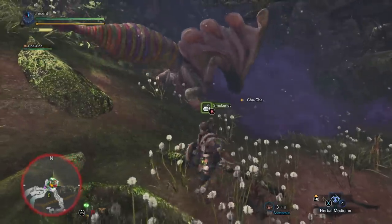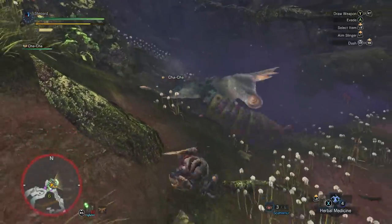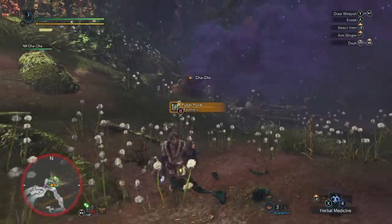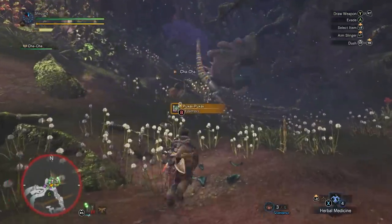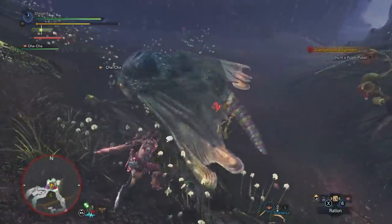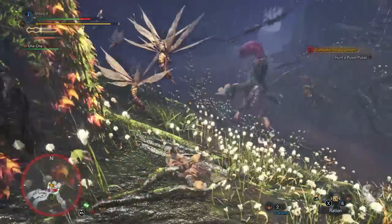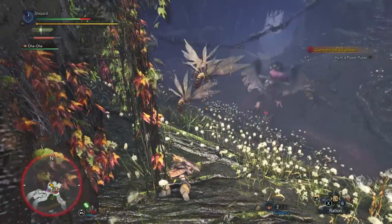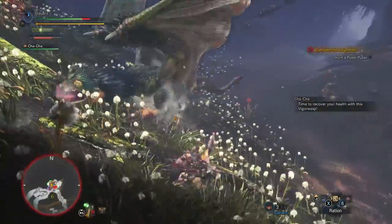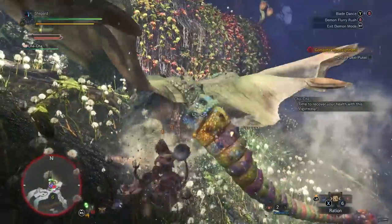Be careful, though. If he finishes eating, he'll have way stronger abilities. Sometimes Pookie will attack from side to side with his tongue. It does big damage and will knock you to the ground. Worst yet, he almost always follows up with an even stronger tongue attack. Don't move, and you should stay on the ground long enough to avoid damage until it's safe to get back up.